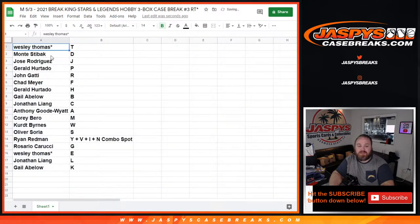So: Wesley Thomas with T, Monty Stivik with D, Jose Rodriguez with J, Gerald Hurtado with P, John Gotti with R, Chad Meyer with F, Gerald Hurtado with H, Gail Abloh with B, Jonathan with the Y/V/I/N combo, Rosario Carucci with G, Wesley Thomas with E, Jonathan Liang with L, and Gail Abloh with K.